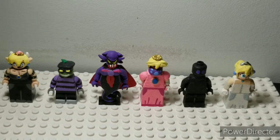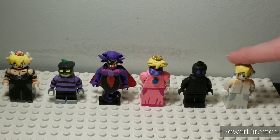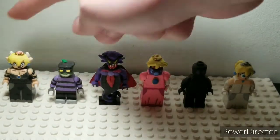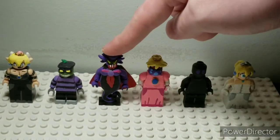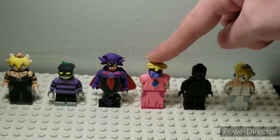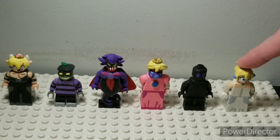Hello everybody, Debrix Customs here, back with another showcase — it's actually been about a month. I'm giving you an extra figure, so it's six customs in this Mario showcase. We have Bowsette, Popple, Tazma from Mario and Luigi Dream Team, Princess Shroob in Peach disguise from Partners in Time, Hell Valley Skytree from Super Mario Galaxy, and Wedding Peach from Super Mario Odyssey.